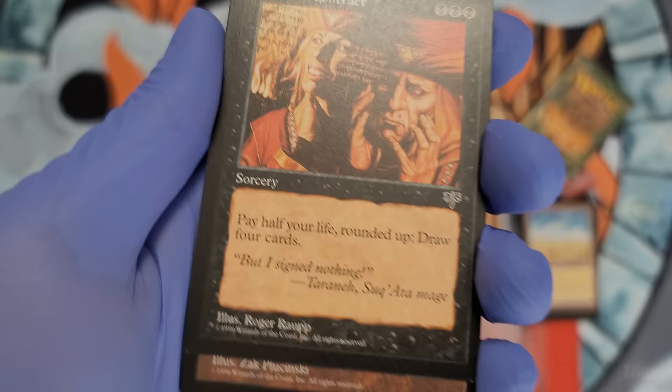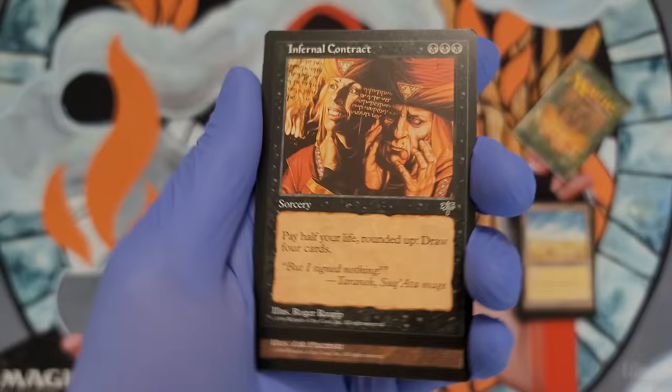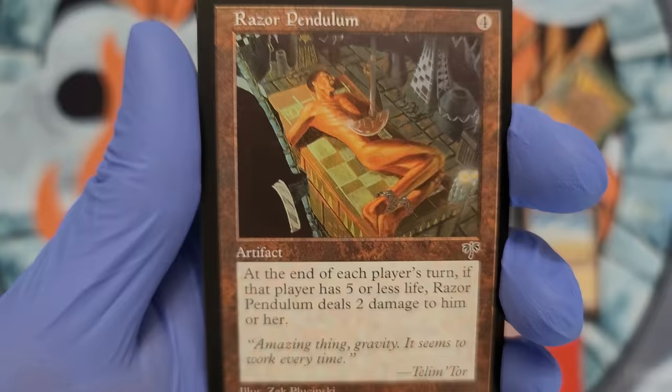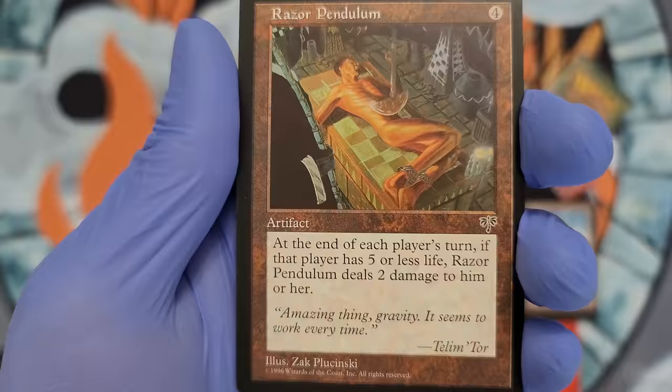It's a card — yes! It's an artifact. You know what that means? Razor Pendulum. You tease. That art's sick though. 'At the end of each player's turn, if that player has five or less life, Razor Pendulum does two damage to him or her.' It's like, it's a matter of time before you go and die.